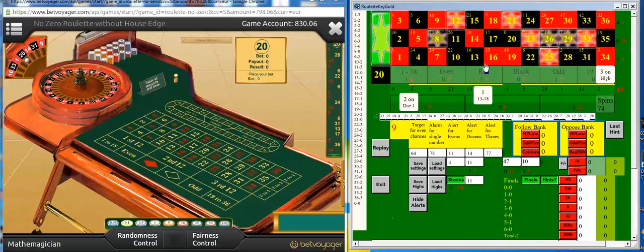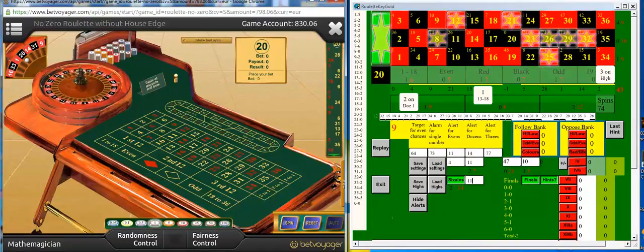That is the 73rd spin and that is the 74th spin. Now there are 9 numbers displayed there including a 0, but there isn't actually a 0 on this wheel, so I am going to bet on the 8 remaining numbers.